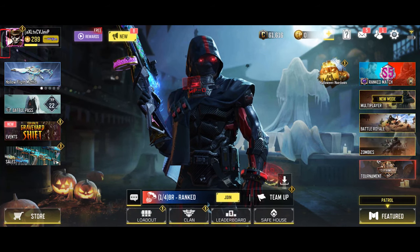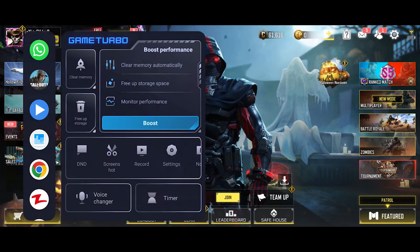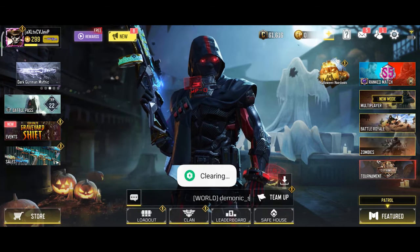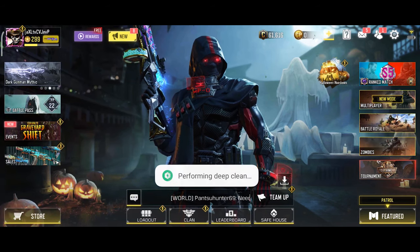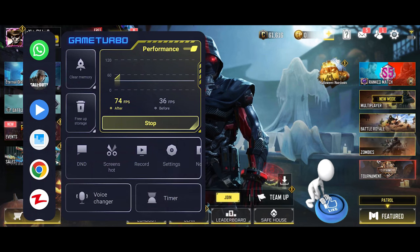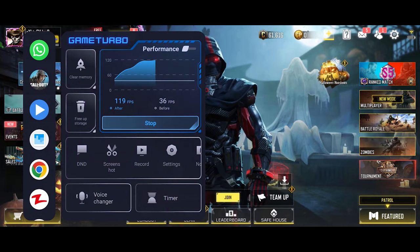Enter the Call of Duty Mobile game and from the left side of the phone, run the Game Turbo display. If this option is not available to you, I will show you how to enable it later. Click on the Clear Memory and Free Up Storage options to empty the phone's memory and RAM. The Boost option improves game performance, but I don't use it because it consumes more battery.